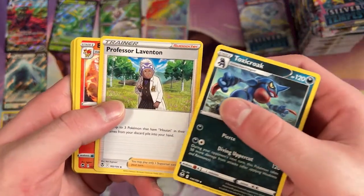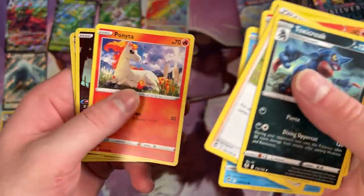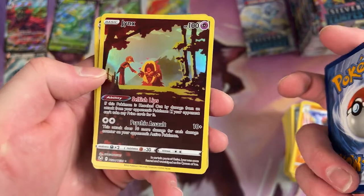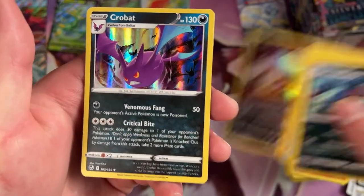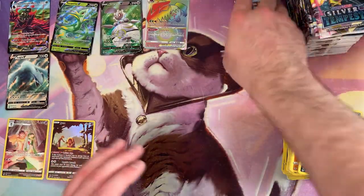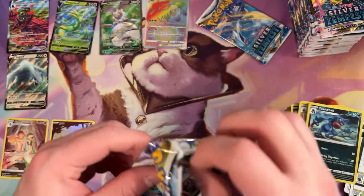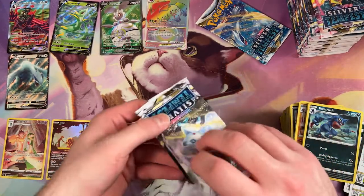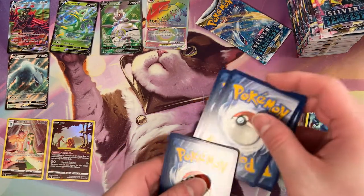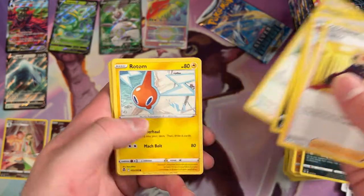Alright, we've got a Toxicroak, Professor Laventon. Dupider. Ponyta. A Full Art Jinx for our Reverse there. And a Rare Foil Crobat. Not too bad. Put that Jinx down here with our Gardevoir. I feel like they just nail those Full Art Rares every single time — they're always so cool. I wonder if anybody's collected them all. I'd love to flip through a binder of just those, in chronological order.